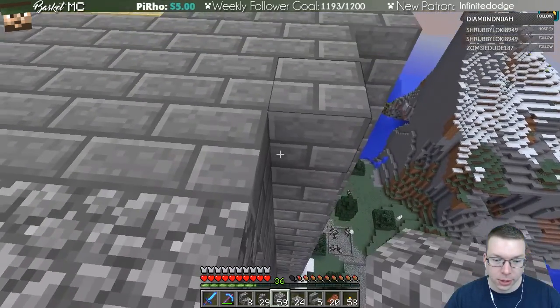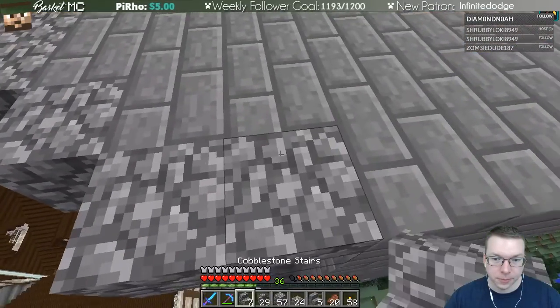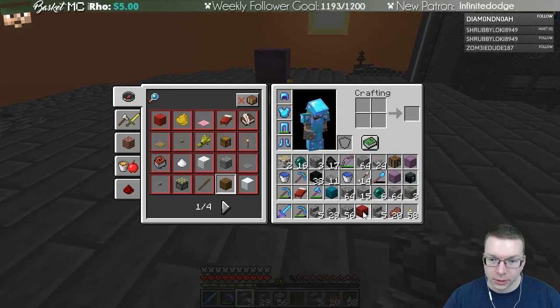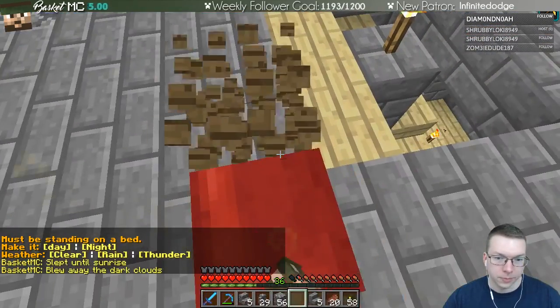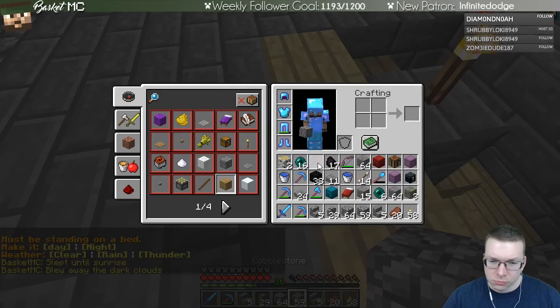Let's continue this thing around that we've started and get a feel for how it looks. So this might be solid block, solid block, solid block, and then a stair on this side. Then stair, solid block, stair. Let's make it day. Let's make more stairs.